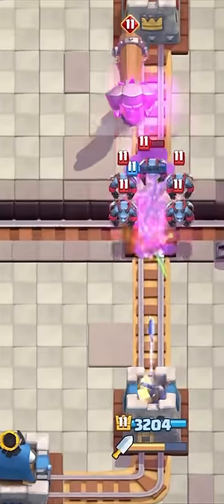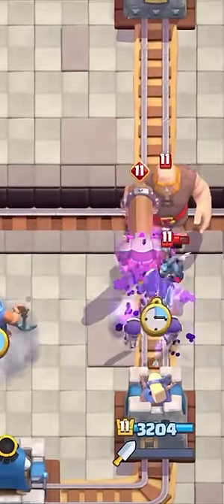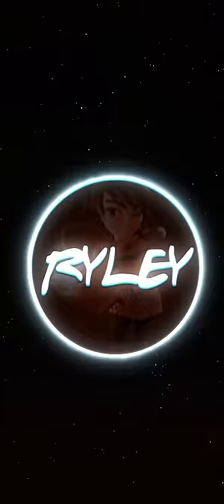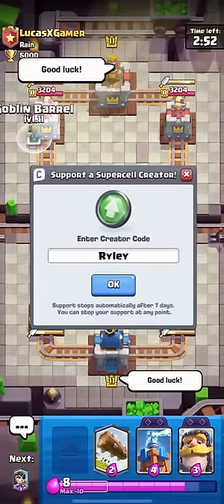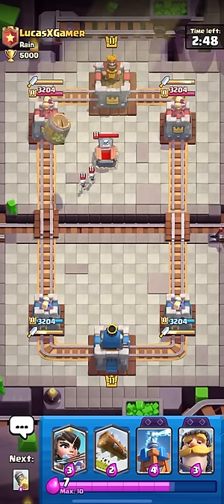I'm gonna go for the ability here to take out that minion horde, I hope. I'll kill evil skellies here, then fishermen. Oh wait, no, the evil batter — I'm gonna kill them! Oh no, I think I lost. What's up guys? In today's video, I will be trying out the new Clash Royale Tower Troop, the Dagger Duchess.